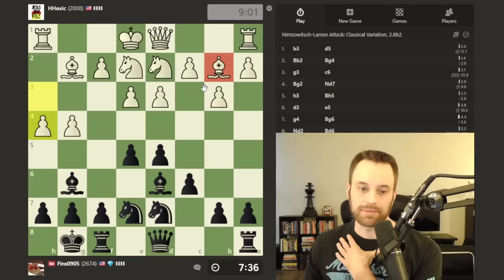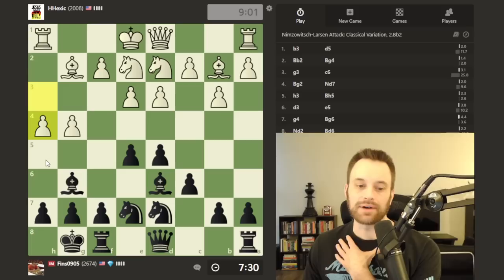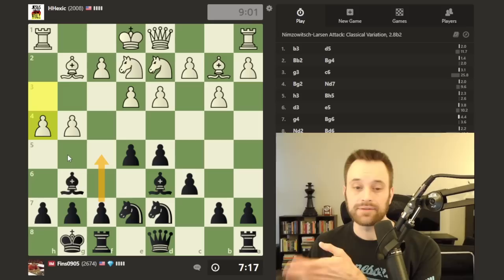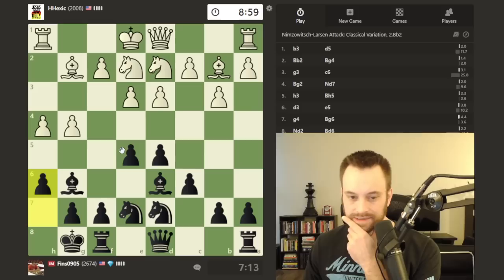Not quite decision time for white yet — players who play this type of setup are usually content to sit back for a while. They do play h4, a natural move looking to trap my bishop with h5. I can decide on playing h5 or h6. I'm leaning towards h6 because it keeps things a little more compact around my king. If I play h5, there's knight g3, and f5 with h5 bishop f7, g5 might come into the picture.